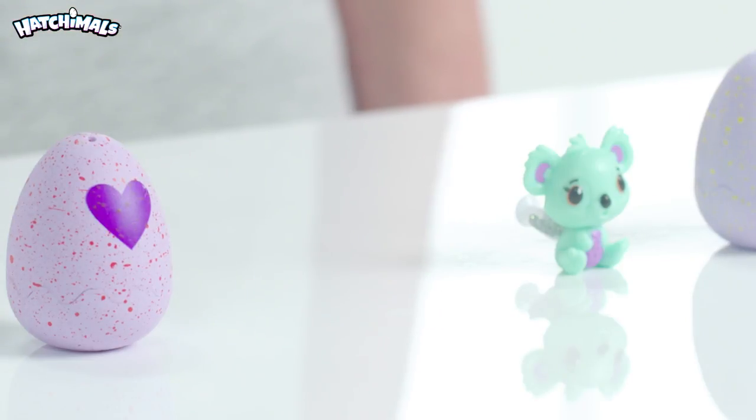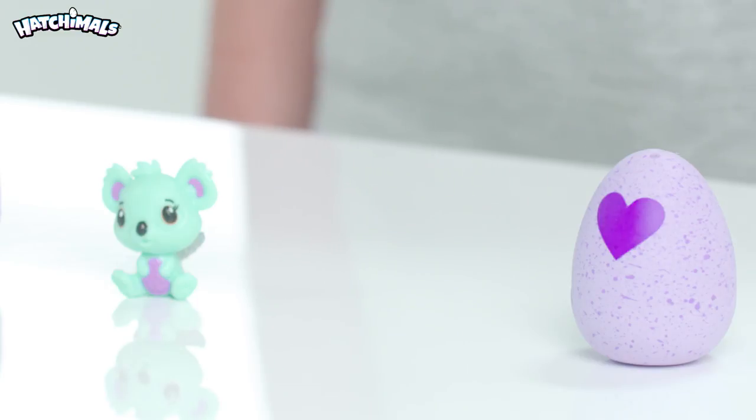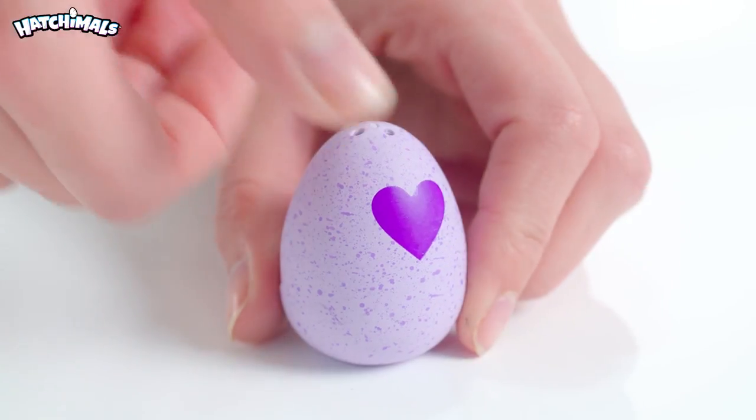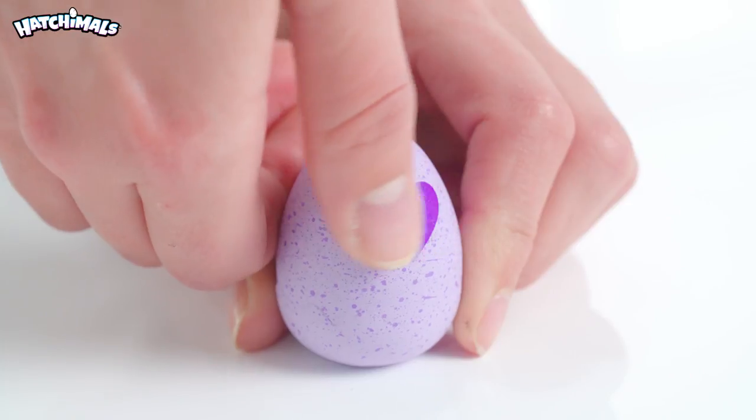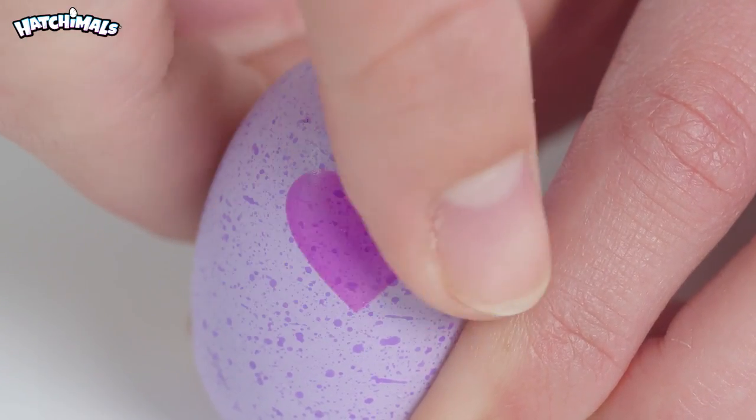This means that you can trade the unopened egg with your friends if you already have the whole family. You hatch us like this. See the purple heart here on the egg — rub it until it turns pink. Now it's ready to hatch!